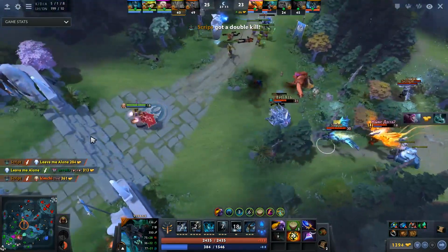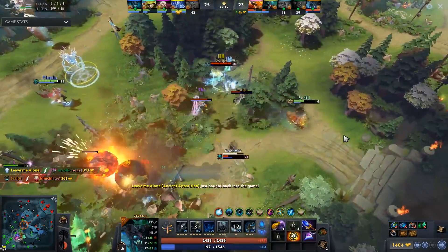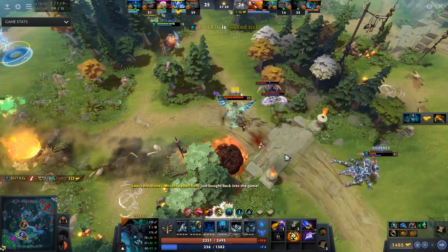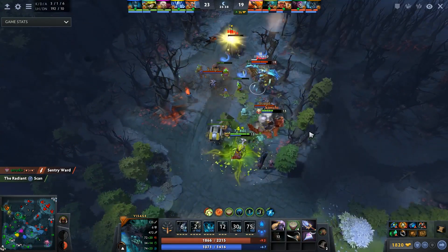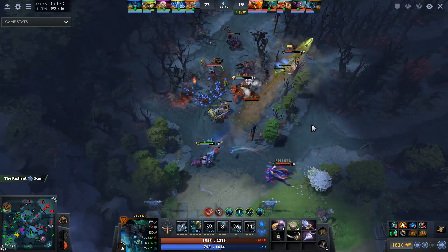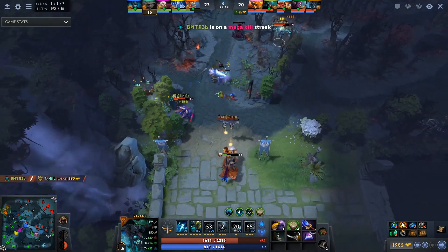Now Visage's gameplay is similar to Clinkz — most of the game you run invisible, it's hard to catch you, and you quickly kill any target due to high physical damage. It's important to remember that invisibility from Aghanim's is visible on Sentries, so move carefully so that enemies don't notice you — for example by going through textures or through zones where there are definitely no wards. If you get focused in a fight, don't forget to use the spell from Aghanim's Shard by pressing button E.